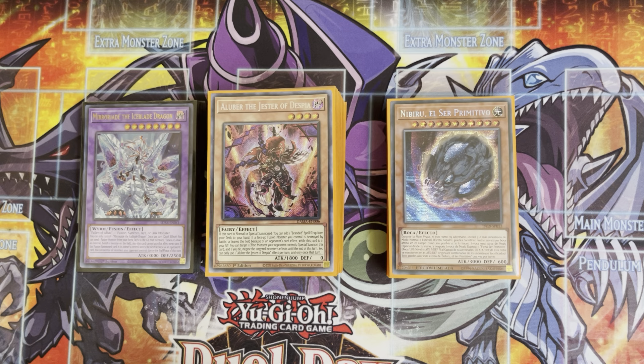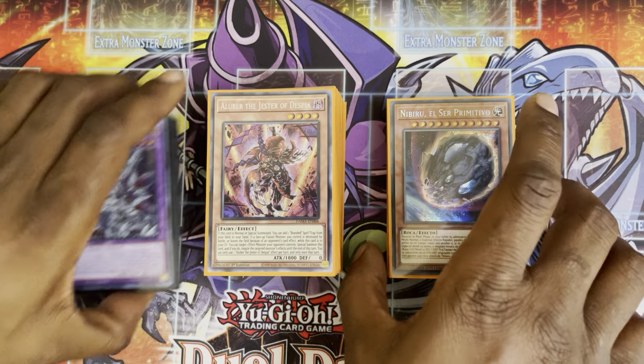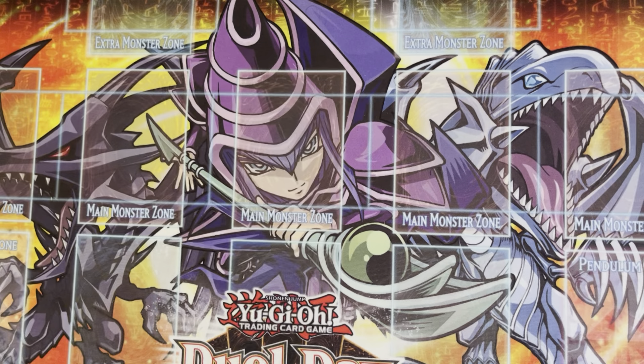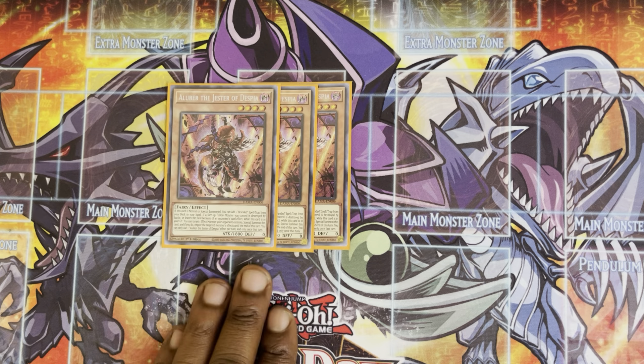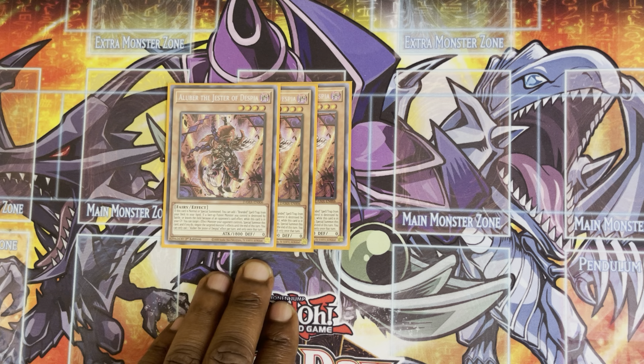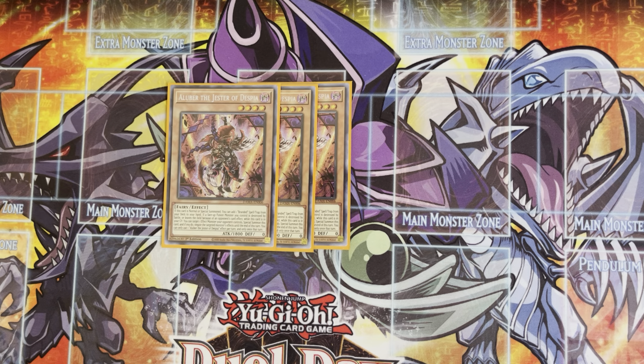We're going to go over our deck profile today. I'm going to bring to you my main deck, side deck, as well as the extra deck, and explain my card choices in a little more detail than I did in the last video. For our main deck, we are going to be playing three Alibers. Alibers — the best card in the deck. You always want to see them. This is literally the deck's Alistair. He's the bread and butter combo piece. He's a great card.